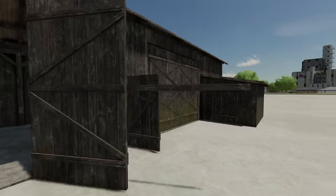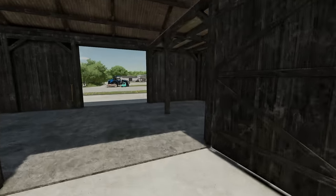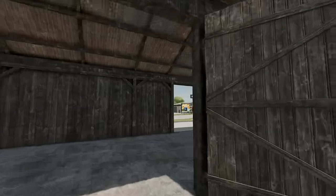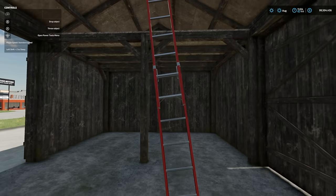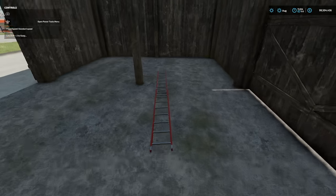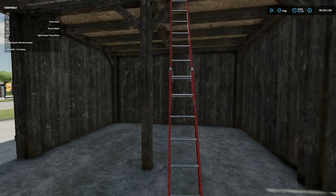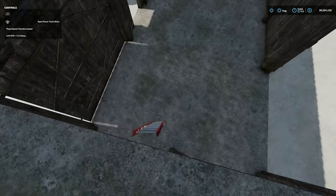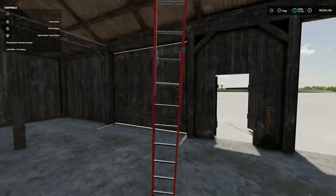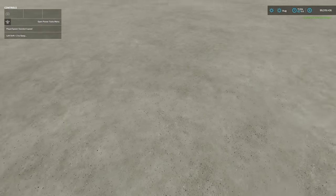Next is the old barn, costing $15,000. Be careful with things hanging out from it as there is collision. The wood texture and patina work are impressive — there's even an area up top with a ladder. The ladder can actually be used to climb up, which is really cool. Deleting the building removes the ladder, so you get a free ladder with this mod if you're creative.